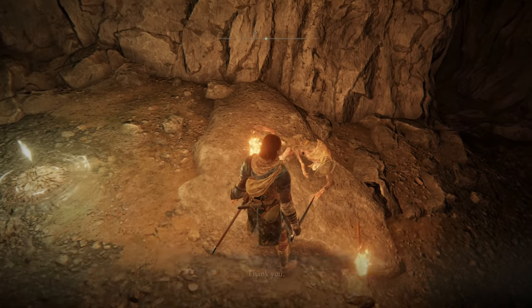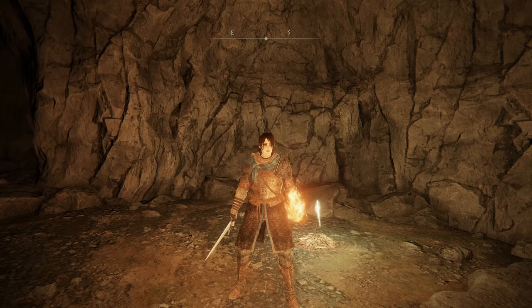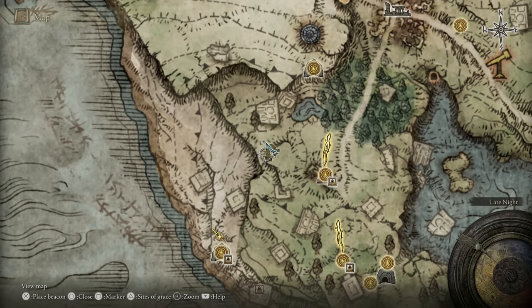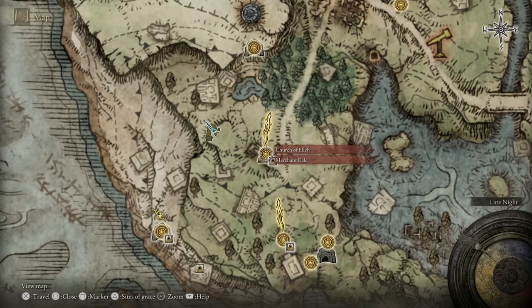With the time we have remaining, let's go tackle one more mini dungeon delve — our first catacombs. Remember we activated the Statue of Marika pointing northwest, and that's where we're heading. Let's first travel to the Church of Ella, then hop on Torrent. Remember that is where we can upgrade. We have four Smithing Stone Level 1s — that's one level-one upgrade, or two separate weapons with level ones. I'm actually going to save those for now.